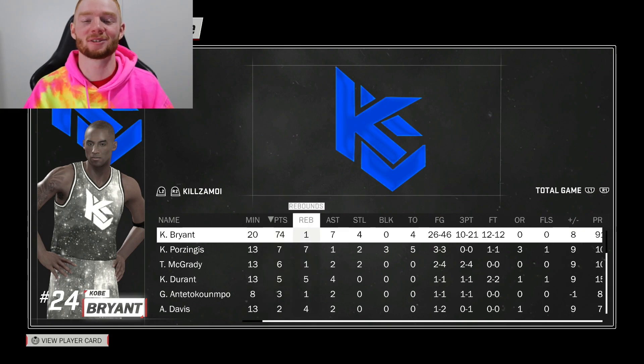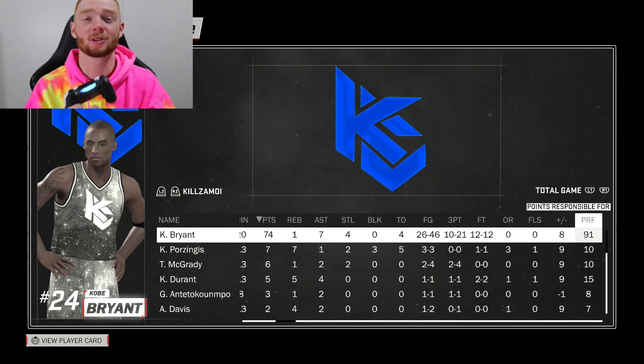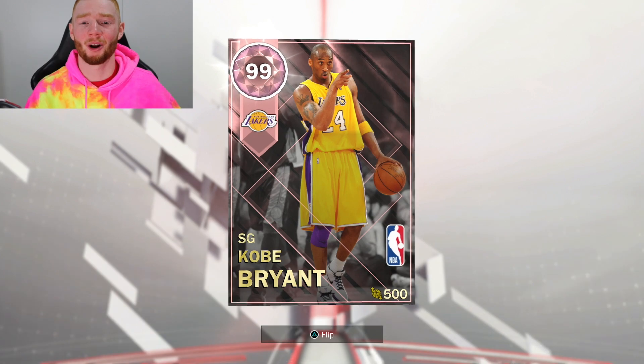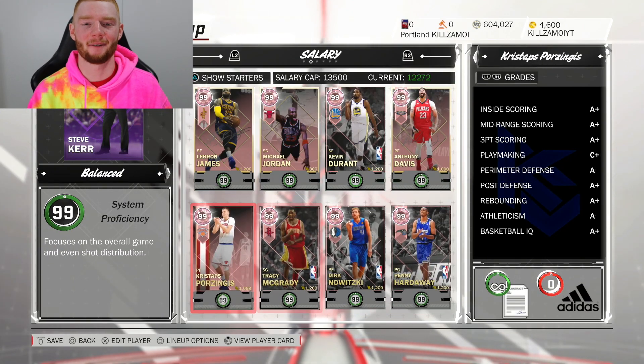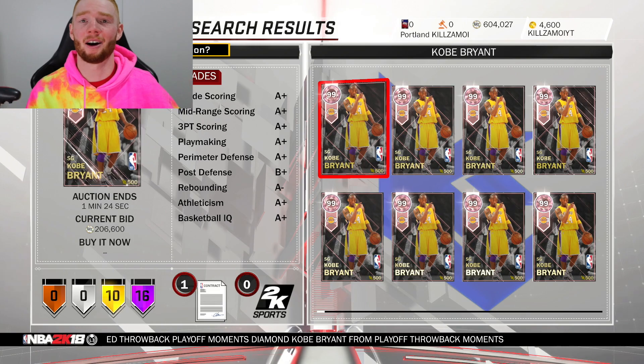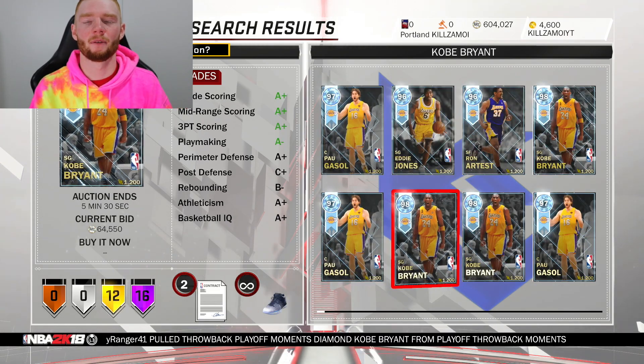74 points in 20 minutes, one rebound, seven assists, four steals, four turnovers, shot over 50%, almost over 50% from three, 100% from the free throw line, and responsible for 91 of our points. Most importantly we got the win even with the rest of the team playing terribly. Without him we probably would have lost, but 72 points — it's been a while since I've dropped that much with a player. What better player to do it with than Pink Diamond Kobe.